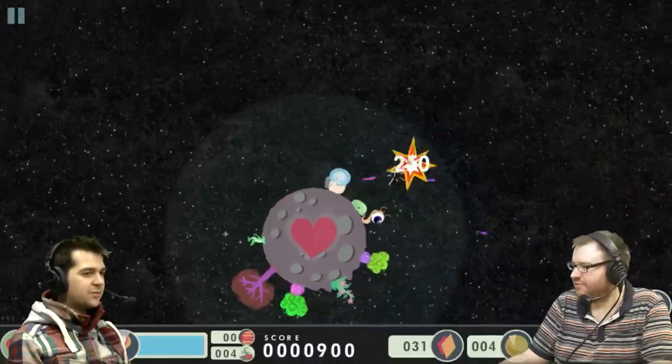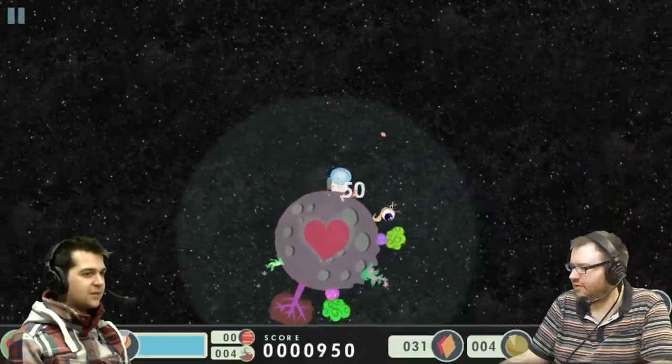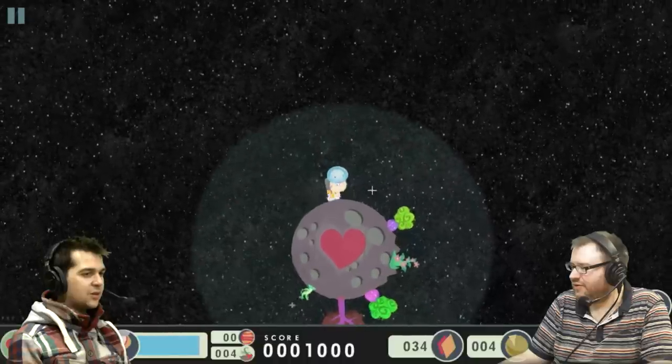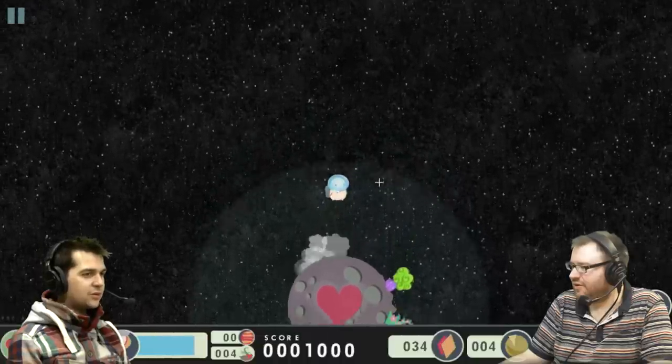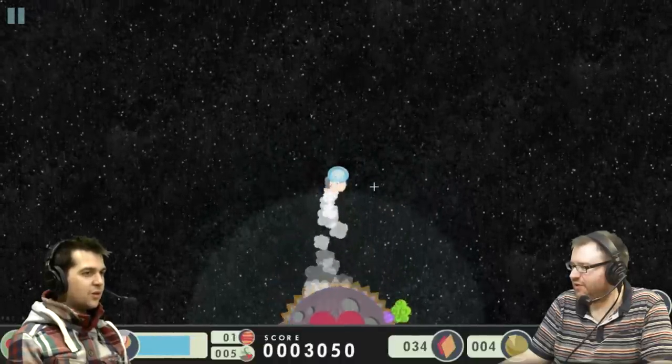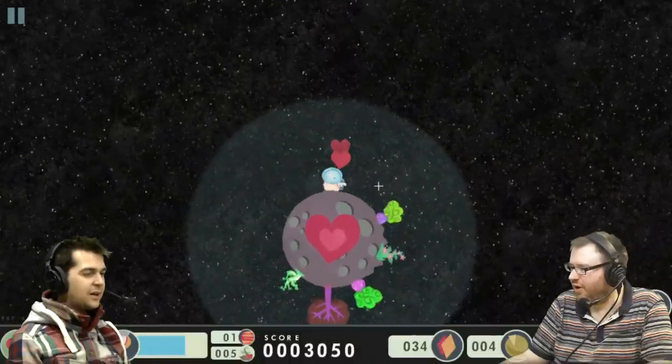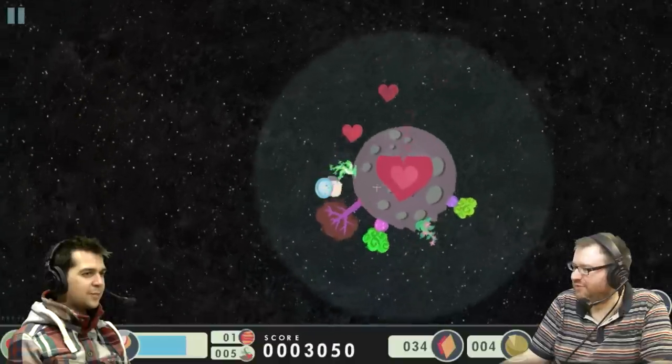He sent some invaders down to the planet — some giant worms. You've done it. So collect some of those — you've got 34 of those weird things. You healed the planet! You've done it. Have I won? The planet loves you, obviously. The planet loves me!